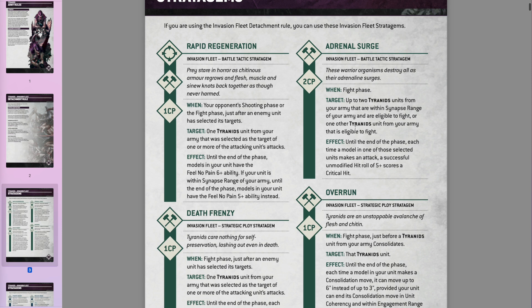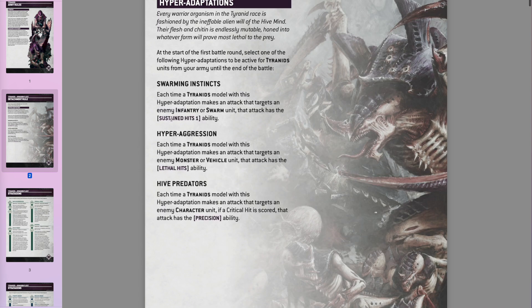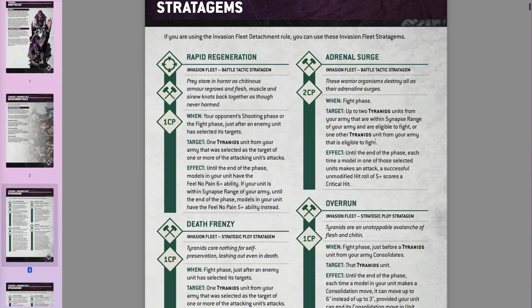Adrenal Surge is quite nice but fairly expensive at 2 CP. You can pick up to two units if they're in Synapse range, or just one that isn't. Essentially, if your entire army is within Synapse range you can target two units: you get critical hits on fives instead of sixes. That works nicely with the adaptations because lethal hits and sustained hits are activated from critical hits. So for 2 CP you can get sustained hits or automatic wounds on hits of five and six. Very good if you've got a big unit about to go in with lots of attacks — maybe use it once or twice a game.